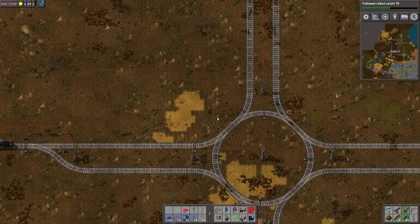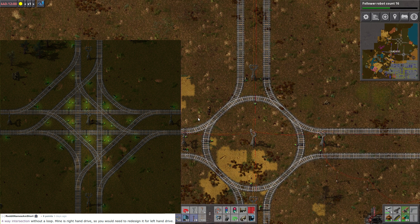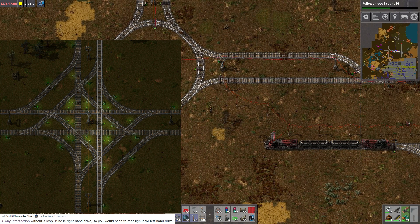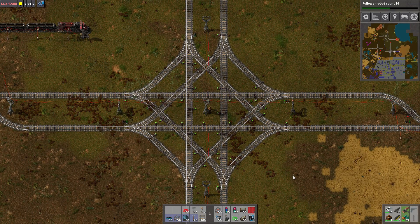Reddit — whose name is short — showed his solution, which is a four-way intersection without a loop. I'll leave an image here that you can see his version. It's not entirely symmetric, though, and I like symmetry. So I made a slightly different version. I also like left-hand drive on trains, because then I get the signals in the middle. So I made another version that is symmetric. This one has the downside that it's much more complicated to build. More signals — maybe you don't need all these signals.